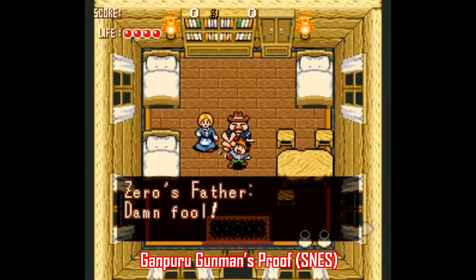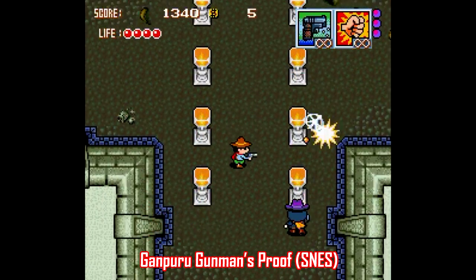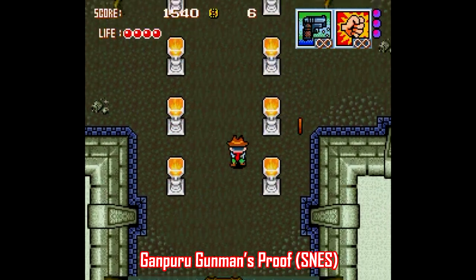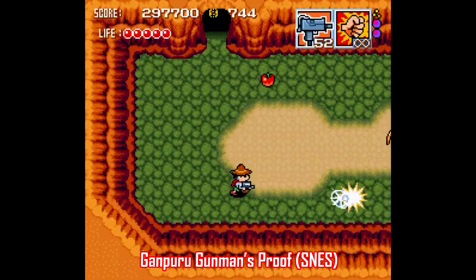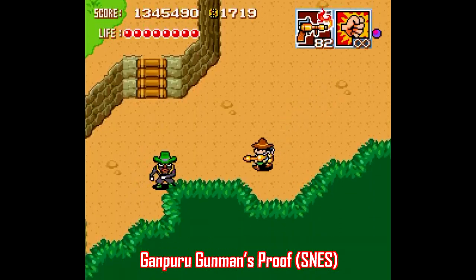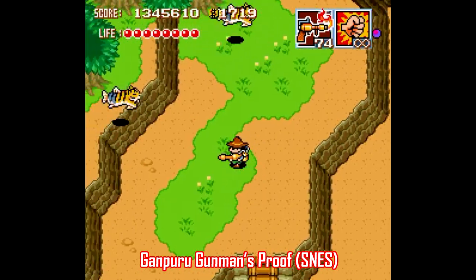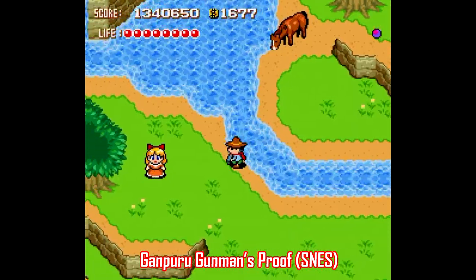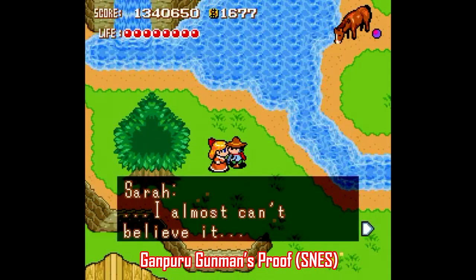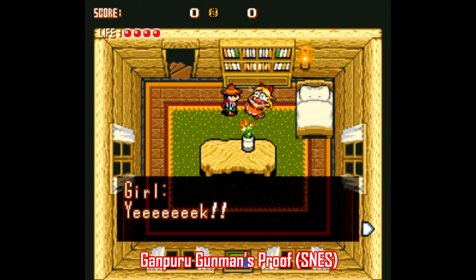Next there are Super Famicom games that never left Japan, like Gunpro — Gunman's Proof. This is one of the very best games to never leave Japan, and it's never received any kind of remake or port. You'll probably need an English patch for this one, but it's a fantastic game featuring a Wild West science fiction motif complete with an upgradeable gun. It's more of a top-down shooter than Link to the Past, but the visual similarities and room scrolling are way too similar to ignore. It's a short playthrough, but it's well worth playing any way you can.